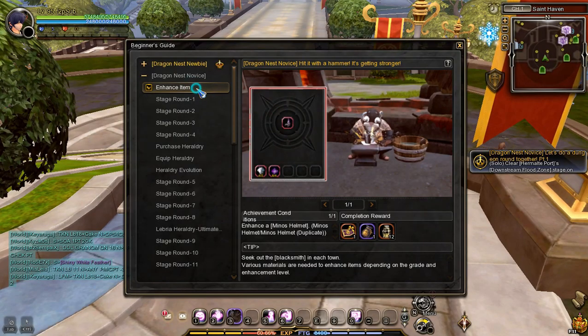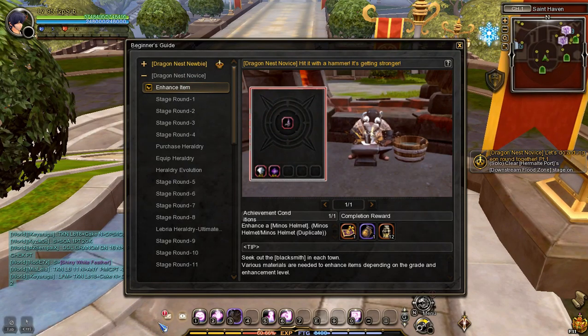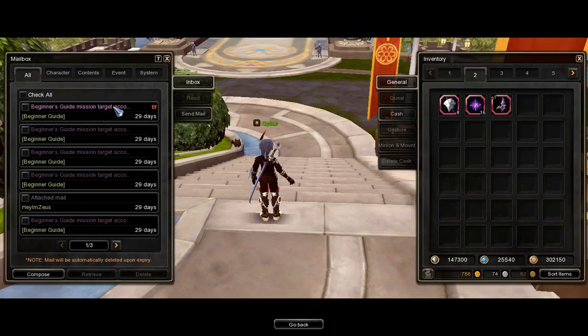Once you are done enhancing the Minos Helm, get the rewards in the mail, then open and equip the Conversion Helmet costume.